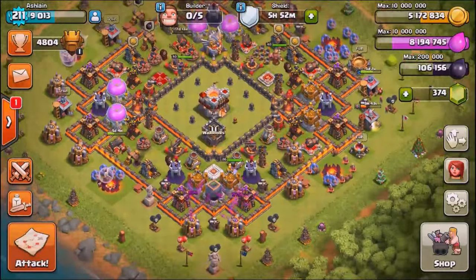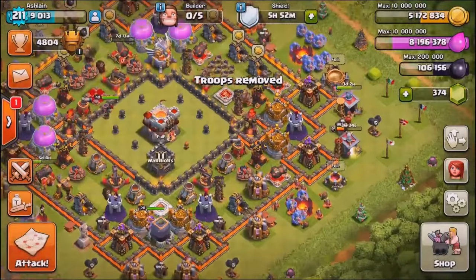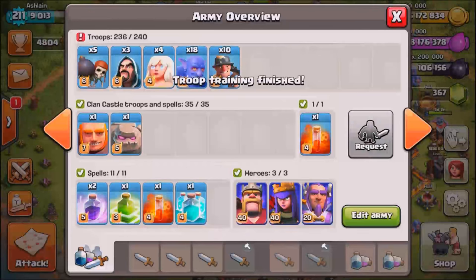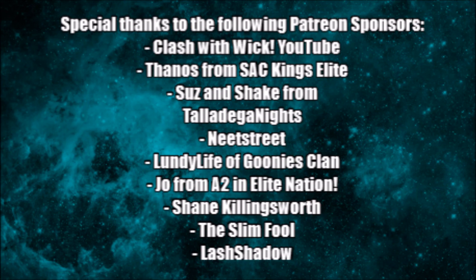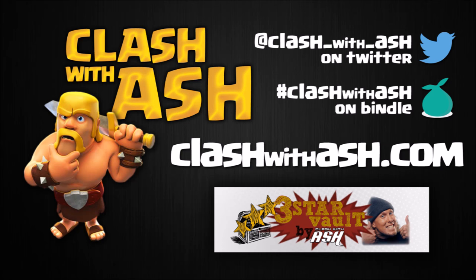Ash decides to do a minor clone army instead of the same comp — something spicy. If viewers are interested in learning minor clone attacks, let us know in the comments below. To check out Ash's attack on Nick's base, head over to Nick at Night's channel — fast-forward to about the 15-minute mark. Thanks for watching — if you like these collaboration formats, let us know. As always, take care: we don't play for fame, we don't play for cash, we just play for the glory and the clash of the Ash.